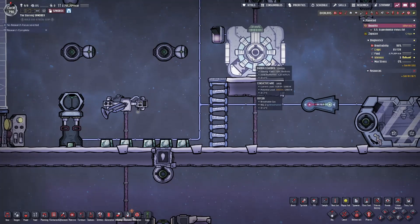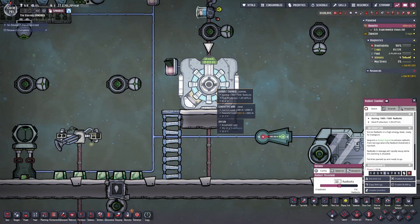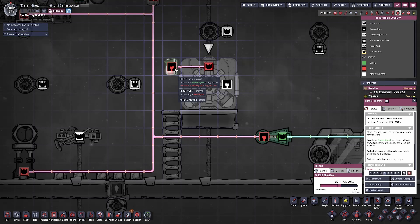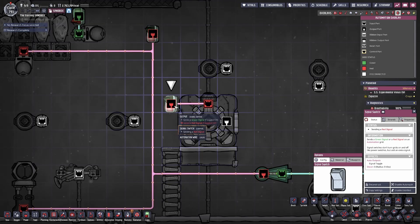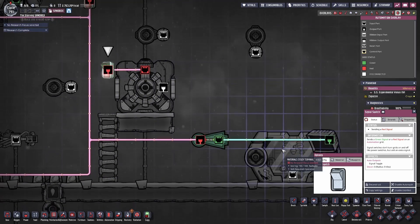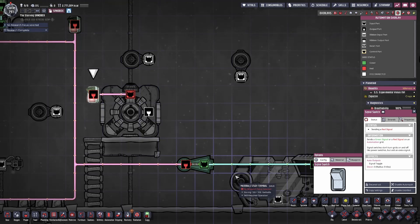Another method is storing your Radbolts inside a Radbolt chamber. This Radbolt chamber stores up to 1,000 Radbolts, and you can use the option screen to tell it how many Radbolts it's going to fire when it receives a green signal. The green signal can be something as simple as a signal switch, but you can make it more elaborate depending on your needs. The Radbolts coming from the chamber can use the exact same reflectors that Radbolts normally flow through.